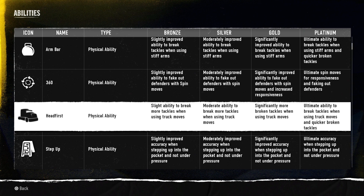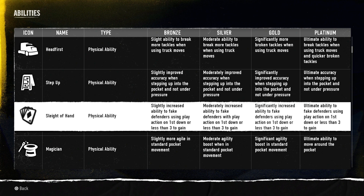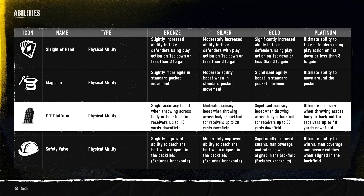Head First is a physical ability — slightly improved ability to break more tackles when using truck moves, so this makes power backs nasty. Step Up is a physical ability — slightly improved accuracy when stepping up into the pocket and not under pressure. Slight of Hand — slightly increased ability to fake defenders using play action on first down or less than three yards to gain. Magician — slightly more agile standard pocket movement. All Platform — slight accuracy boost when throwing across body or back foot for receivers up to 15 yards. I'd recommend looking for this ability in your quarterbacks.